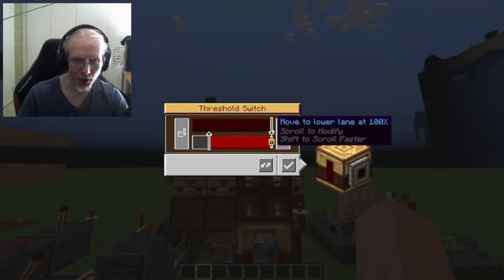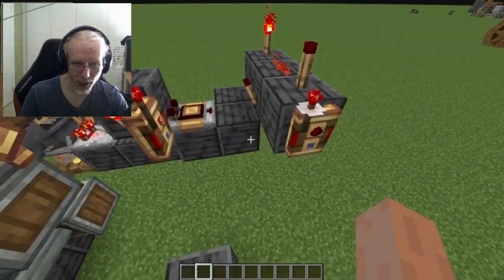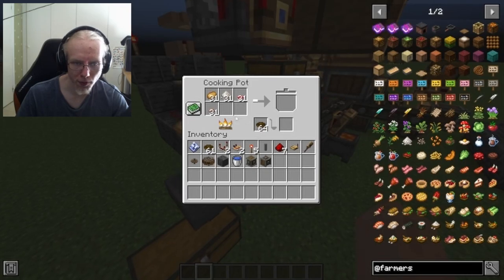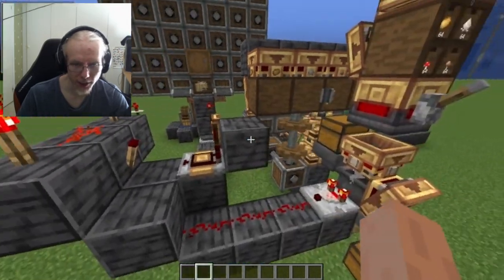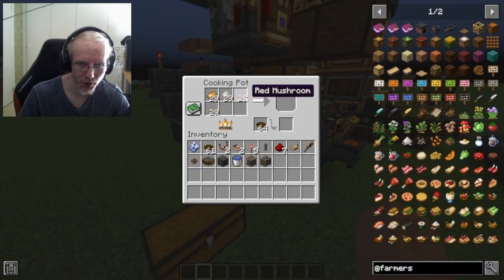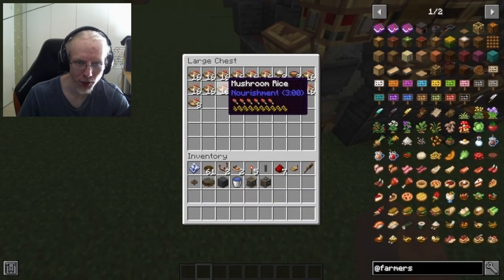When the drawer is full — at 100% — it will activate a threshold signal which turns off this part of an AND gate. If this is empty, this part will also turn off the AND gate, which means this is on, which unlocks this chute. That inputs it into the cooking pot without overfilling, and you get the mushroom rice.